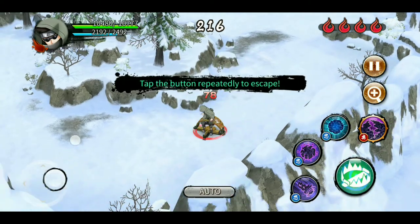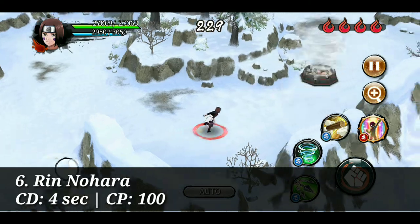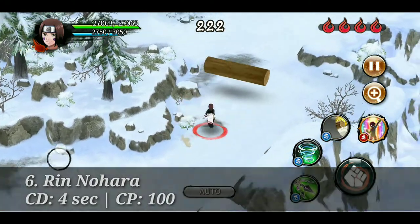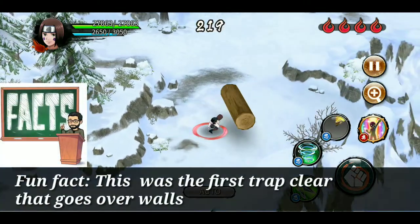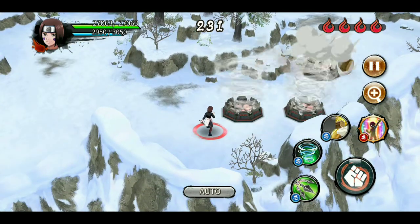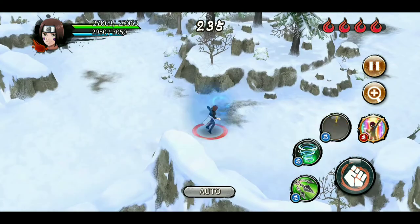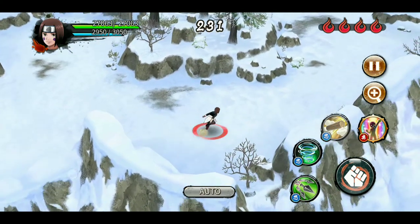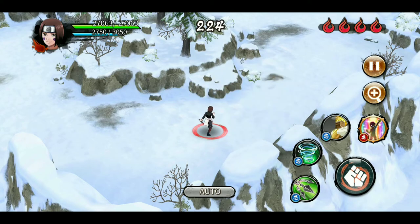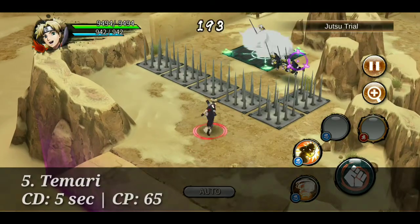At number six we have Rin. Her trap clearing jutsu has a very short range — it doesn't even go half the room — but it covers three squares forward in the direction of the log, which is really good. Fun fact: her trap clearing jutsu was the very first one in the game that goes over walls, which is really useful in attack missions. But again, she has the same problem — her log gets stopped after it hits a weird trap.